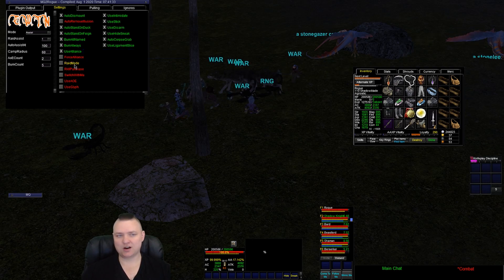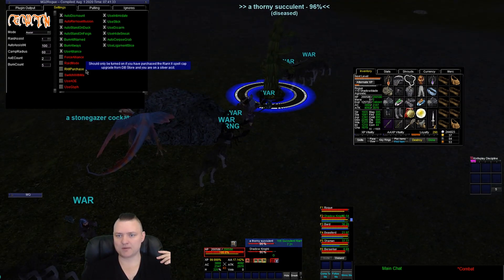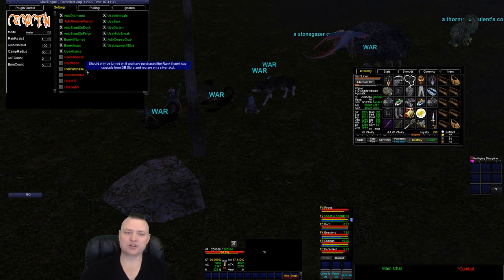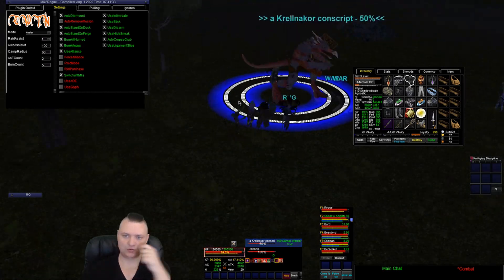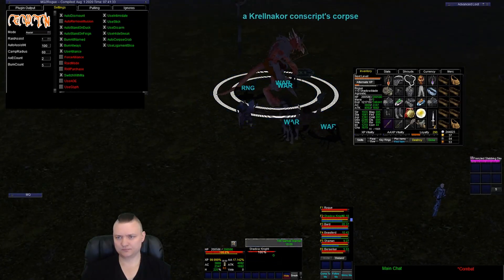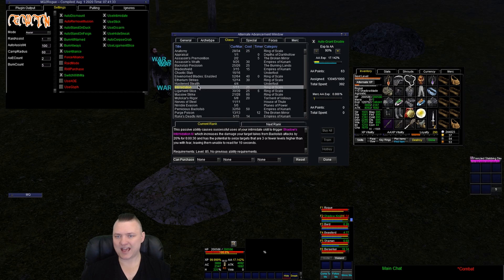In raid mode and normal stuff, rank 2 purchase only — click this button if you are silver and have the rank 2 purchase from the marketplace. Switch with MA — I'm actually going to slash command that so it saves to my ini. Remember the UI window toggles are hot swaps, but I want that saved so they're using switch with MA at all times. If my MA changes targets — like I'm driving with my tank and swap targets — I want the rogue to swap with me too. We have use intimidate turned on.